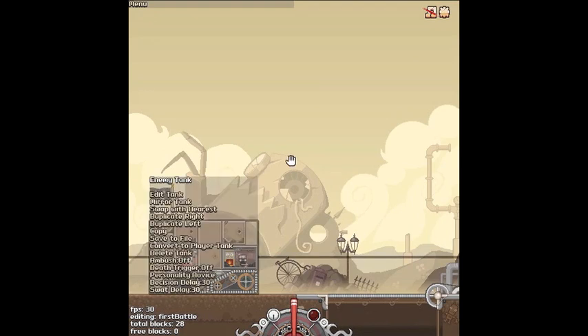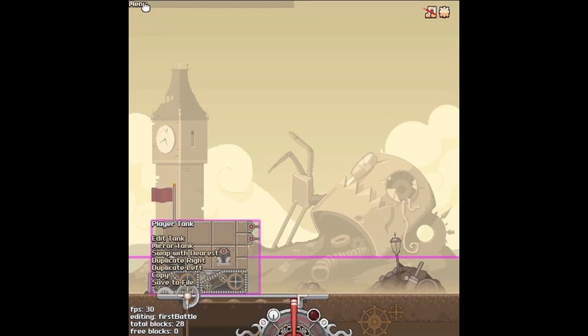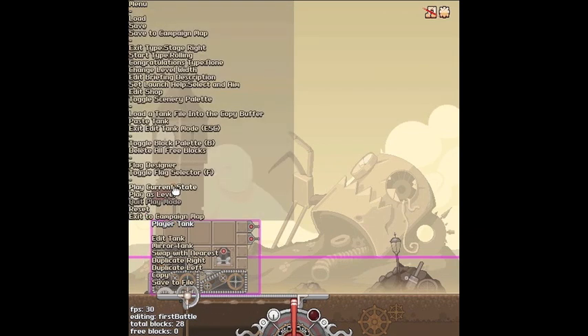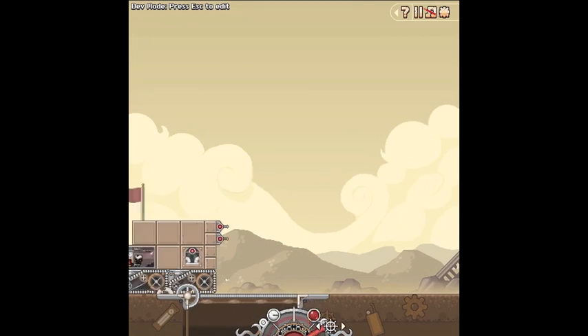Drag it just round about there. Now we want to save this — that's very important. Save. Now we can test our level. You can do this by pressing Esc, and it will give you the option to play as level. But you can also play the current state as well — that will allow you to test out current little ideas. But we'll just play as level. And there we go — we've got a complete Steamlands level. Of course this one's going to be very easy for me, so I've weakened him quite a lot.